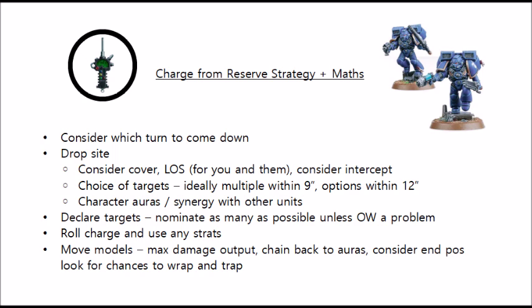Choosing your drop site is one of the most important considerations. Obviously the main purpose is to be able to get within 9 inches of the target you most want dead from your assaulting unit, but if you do have flexibility of a few locations there are some things to consider. Dropping in cover is better than not dropping in cover — if they fail their charge they'll have a little more protection, and if they succeed their charge it might provide some protection against overwatch. You can take this even further by dropping out of line of sight, say an infantry unit dropping behind a ruin wall so there's no opportunity for the enemy to overwatch them, though you'll have to bear in mind whether you want to shoot your own weapons when you drop down.